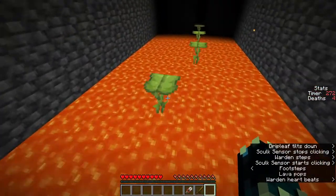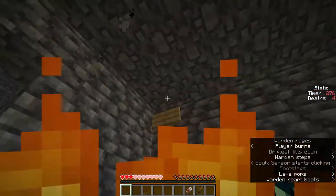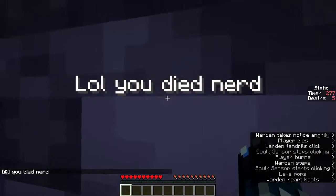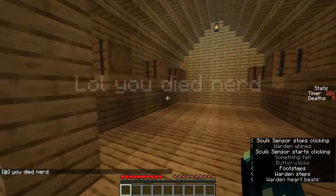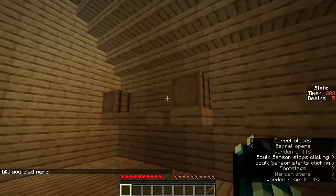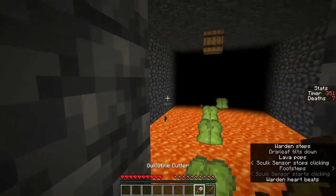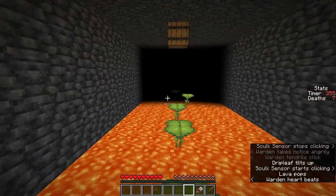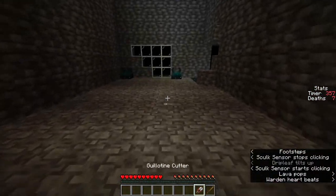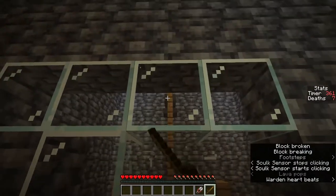The bat can actually break glass! So that glass we saw - we can break through it using this bat. Let's not fall into the lava. Yes, there is an arrow there that says 'down', so maybe we need to go into the lava and there's maybe some sort of secret entrance or something. I've made it and I don't know why it says down there.